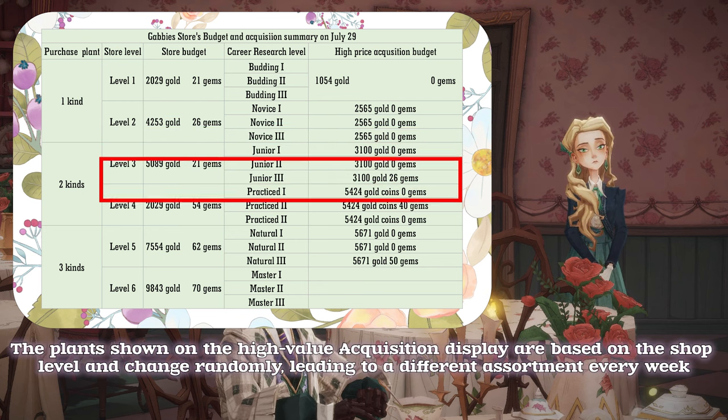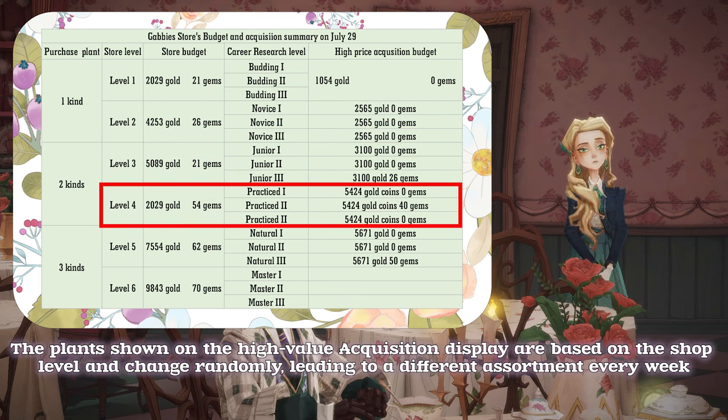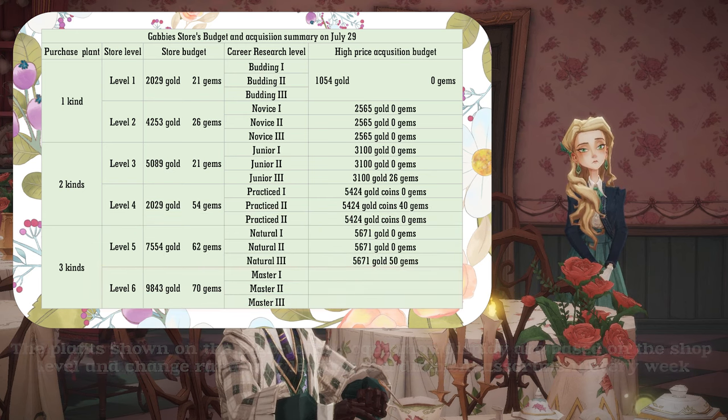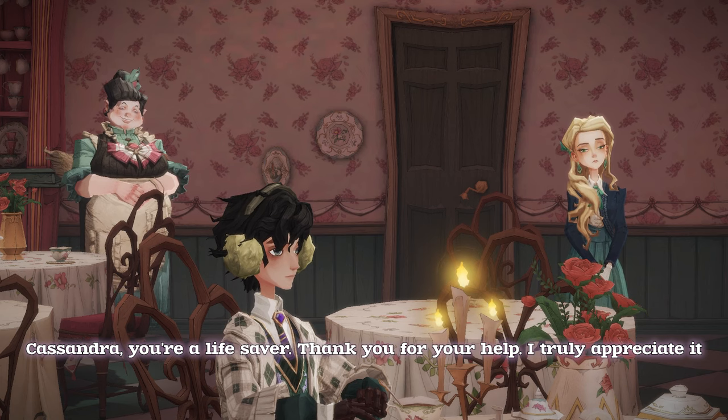The plants shown on the high-value acquisition display are based on the shop level and change randomly, leading to a different assortment every week. I believe this is all you need to know regarding the high-value acquisition plants, their display, and how the shop level affects them. Cassandra, you're a lifesaver.